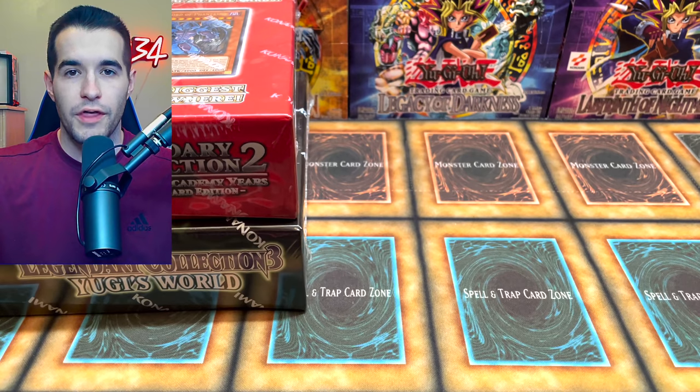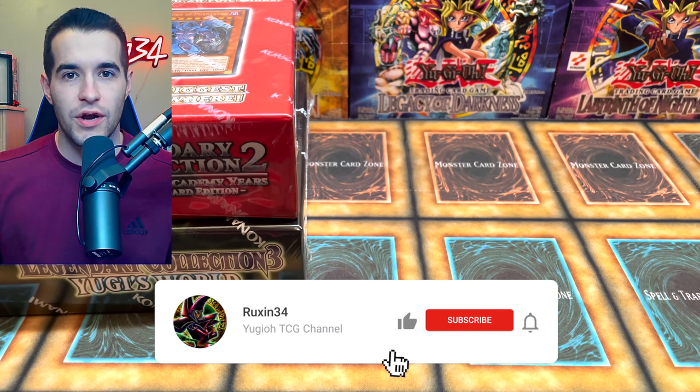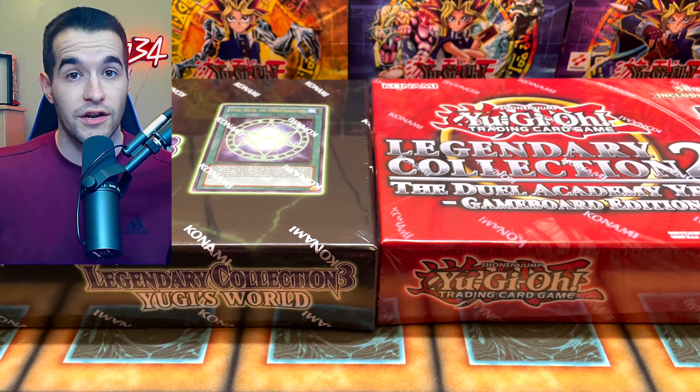In this video we will find out which one is better. Before that, we have a giveaway — I'll be giving away these two cards we pulled: a Black Luster Soldier of the Day and an Imperial Order. Like this video, be subscribed, and let me know which one you think will win. One of them does have the price advantage so probably leaning toward Yugi, but you never know — there's a lot of great cards in two as well.